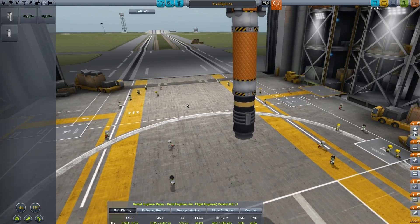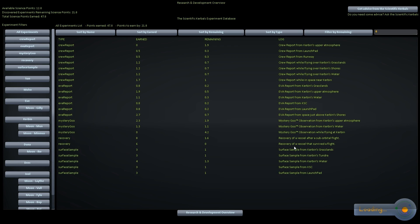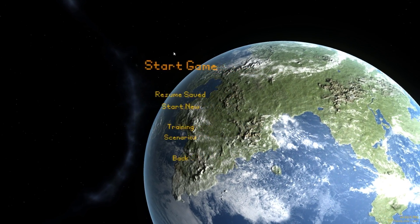Research and development overview — let's look at goo. Sort by name... mystery goo observation from Kerbin's upper atmosphere, from Kerbin's water, and while flying at Kerbin. So we still need goo observations from other places. Can we get goo reports while landed at various types of terrain?